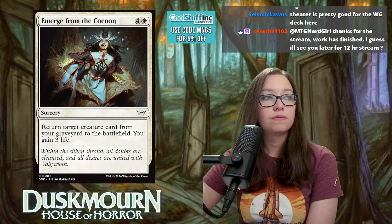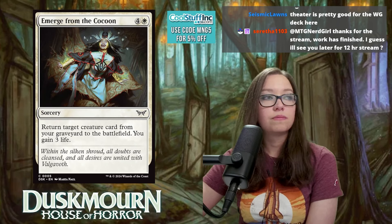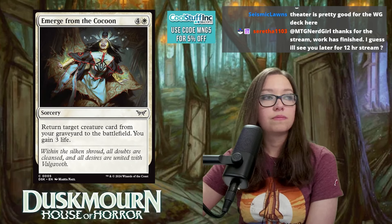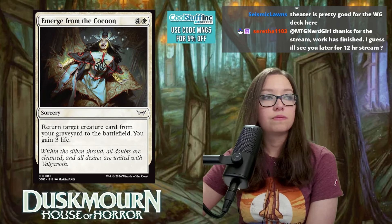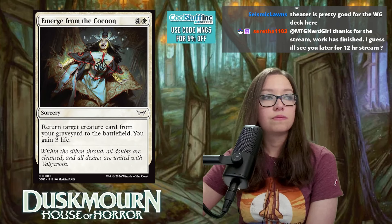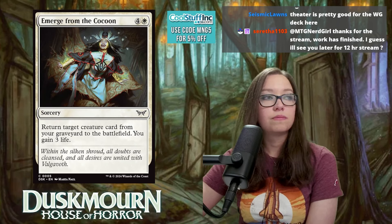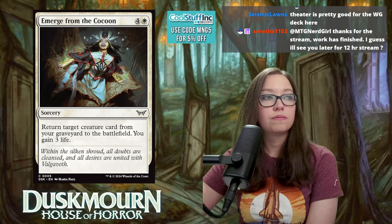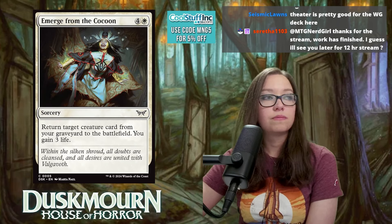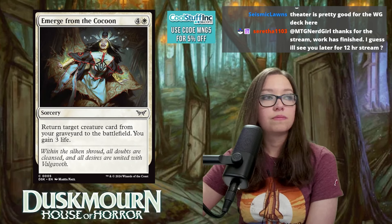Hardened Escort is three mana for a 2/4 — when it attacks, another target creature you control gets +1/+1 and gains indestructible until end of turn. Nice protection, attacks well, makes smaller creatures indestructible. Not super exciting but solid filler at three mana. Rating: 5.